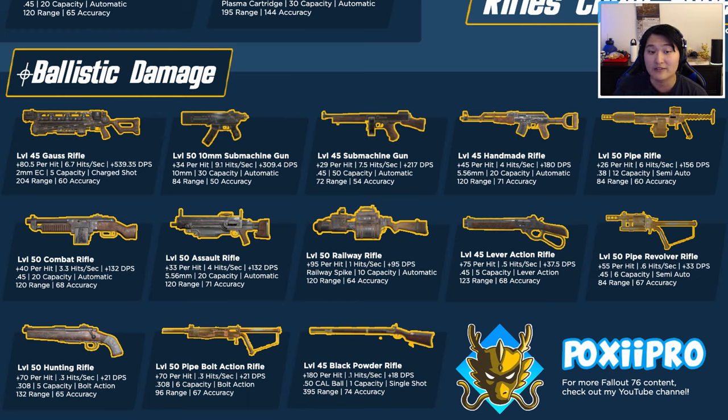The handmade rifle is a popular rifle I see used quite often — 45 damage per hit with 4 hits per second, clocking in at 180 DPS. It does a decent amount of damage per hit but doesn't fire as fast, giving slightly less DPS. I see it used a lot for everyday exploration, though the base mag capacity is a bit small. The pipe rifle in semi-auto configuration does 26 damage per hit for 6 hits per second at 156 DPS.